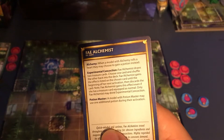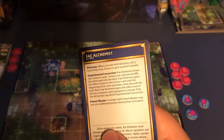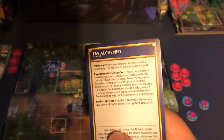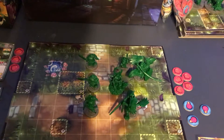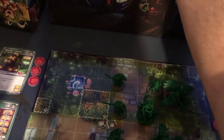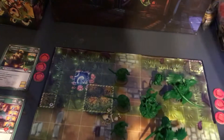Fae Alchemist gains this effect even if she has a treasure card equipped as normal. So she can drink that Experimental Concoction — she will make the Experimental Concoction. I'm going to reach over here into the box and pull out just two of them.